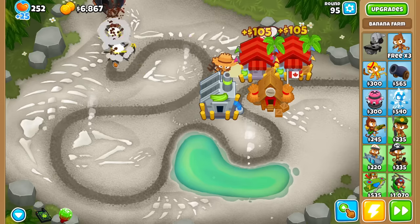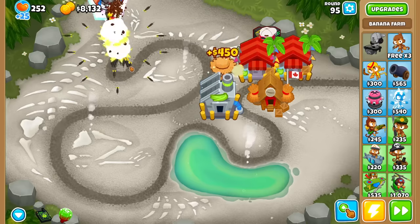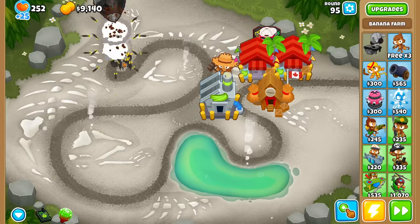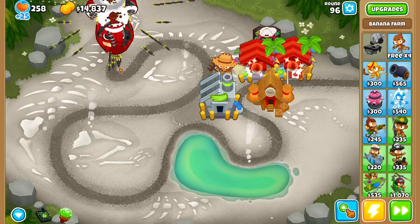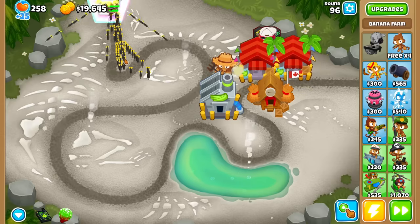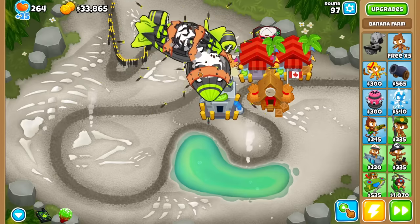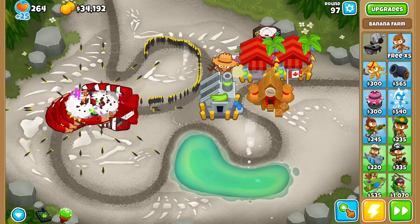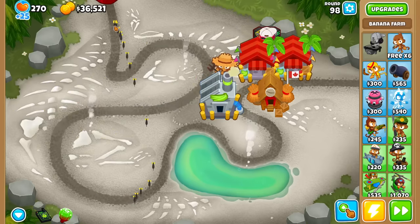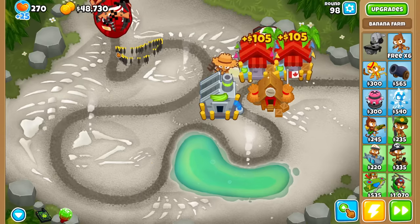250k is a lot to save up for, so we gotta somehow survive without the Spike Factory for now. Luckily, the way we're looking right now I don't think we need any help until around round 100. Round 96 — just not even close. I think 97 is gonna probably give us some troubles. Unsurprisingly, the singleton here is just not it. But once that back BFB or ZMG pops, it creates a chain reaction — and that will be taken care of nice and simply.